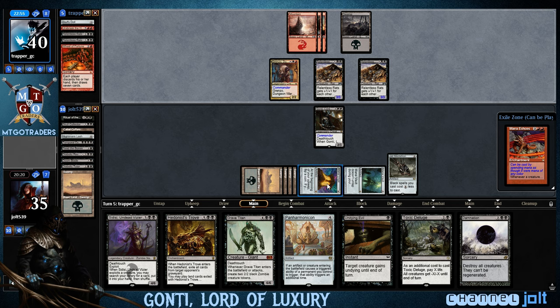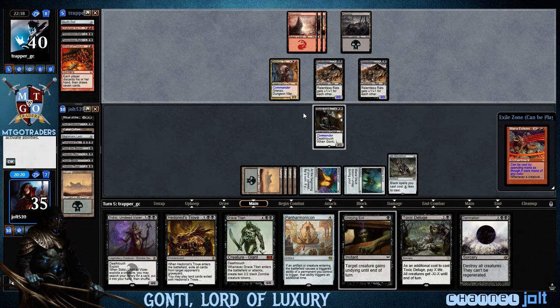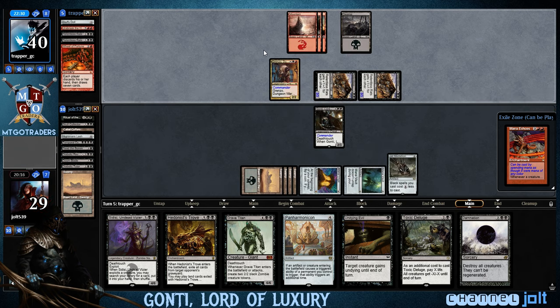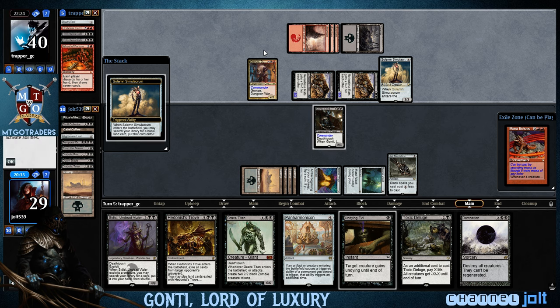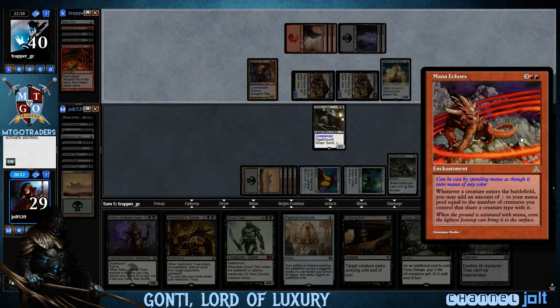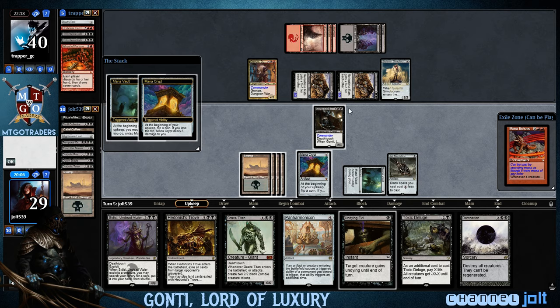As far as next turn goes, we've got six mana, our Black Spells cost one less, so we can cast Panharmonicon for four and get into Grave Titan. We can Damnation and get down Panharmonicon, let him rip a couple more Relentless Rats off the bottom. He's kind of stuck on mana, only ripping two off the bottom. We've got six coming in, drop us down to 29. We can start ripping Relentless Rats off with Panharmonicon and Hedonist's Trove.